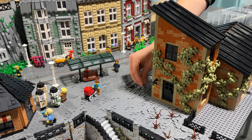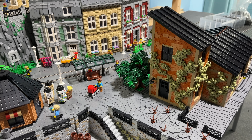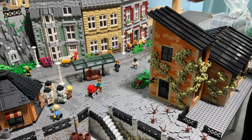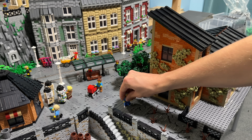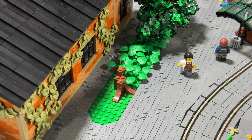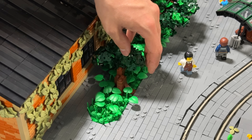Behind the factory, I chose to add a dark green tree. I've never used that before, but I absolutely love this color combination of the olive green ivy and the dark green tree. Two workers on the outside. I quickly have to finish up that small wilderness on the backside of the factory, which separates the two areas a little bit.